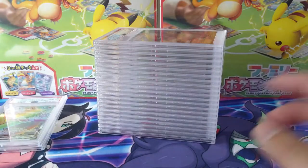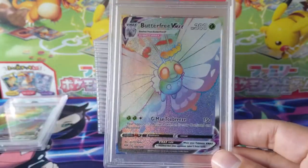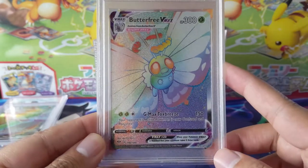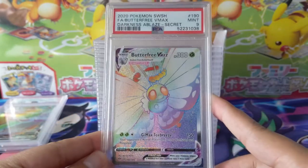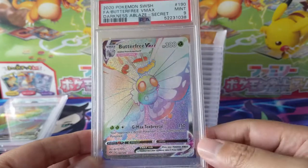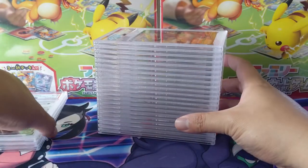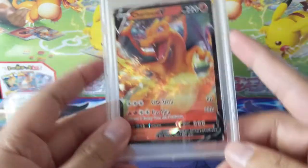Here we have Butterfree — actually this was the one I wanted to get the 10 the most. I feel like there aren't too many good Butterfree cards, so this one had a good shot. There's no shiny variant at the moment. Unfortunately this one did get the mint nine. If I had to pick between any of those three, Butterfree would be the one I most wanted to be a 10, which is a little unfortunate.